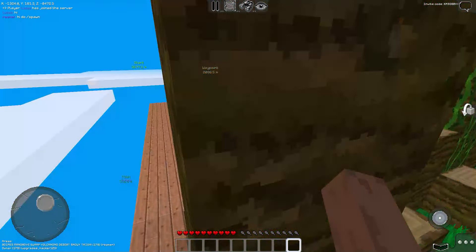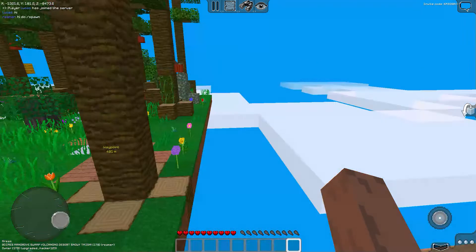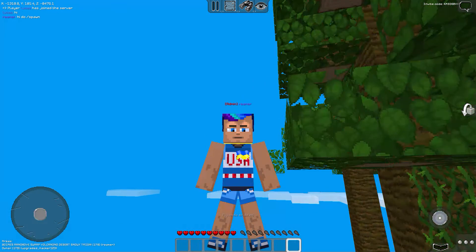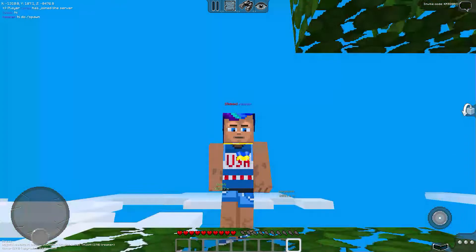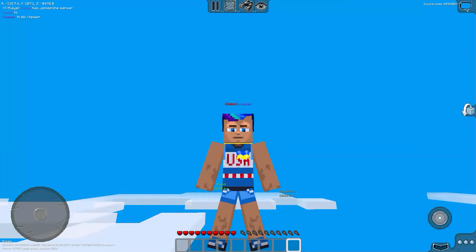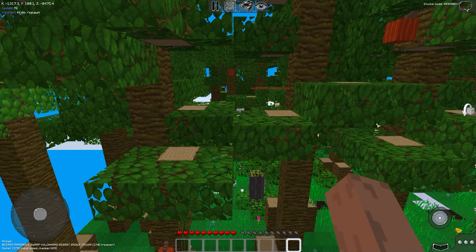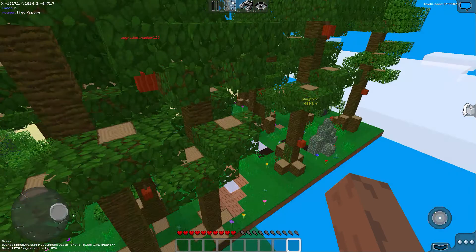So I was gonna replace the jungle tree leaves. What I wanted to do was plant a jungle tree, grow it with bone meal, then take its leaves off and replace them with the savannah ones.